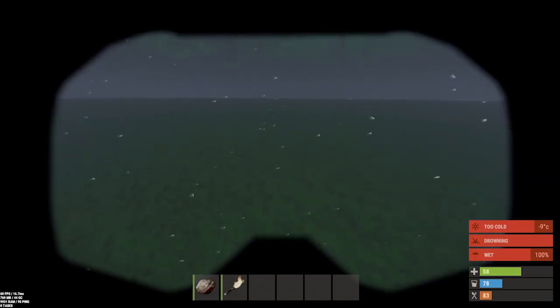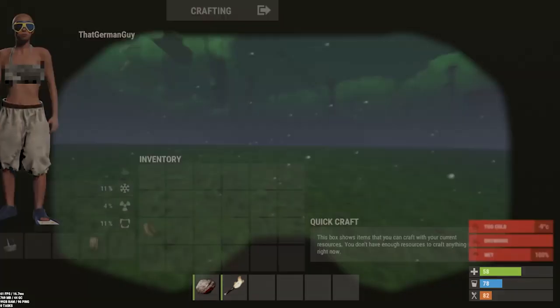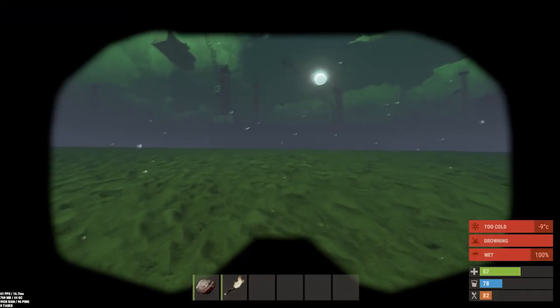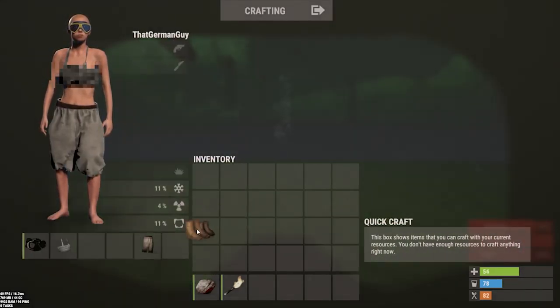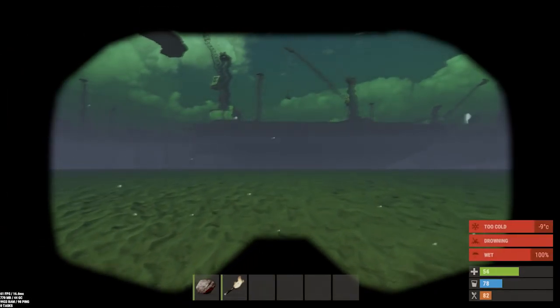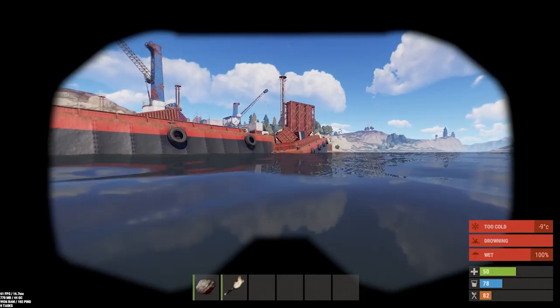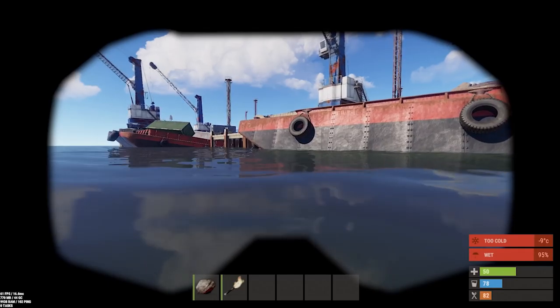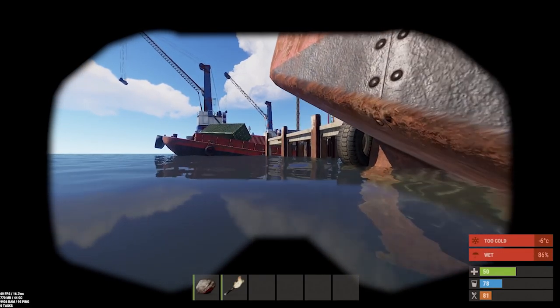We're moving around pretty well. If I go and take the flippers off it's much slower. With flippers it's almost the difference between walking and sprinting, which is really cool. As of right now though, they don't have a crafting recipe or anything like that - they are non-researchable.